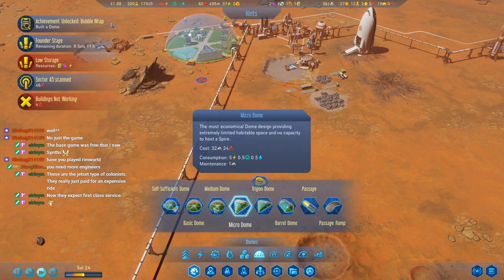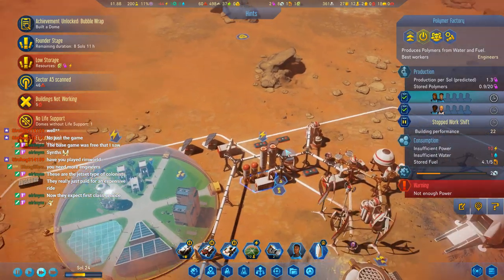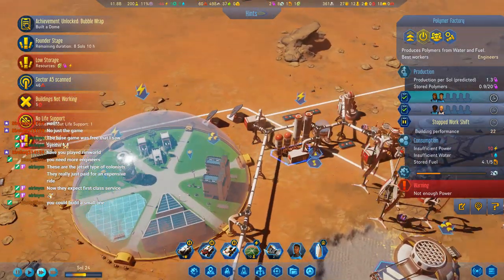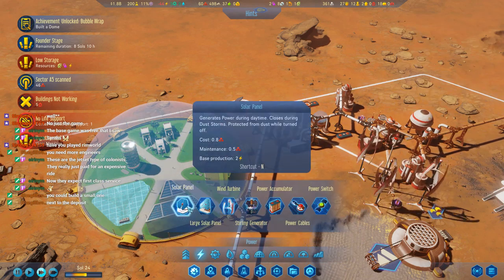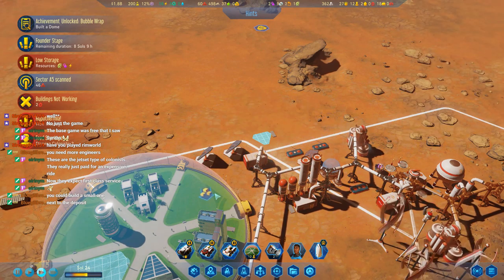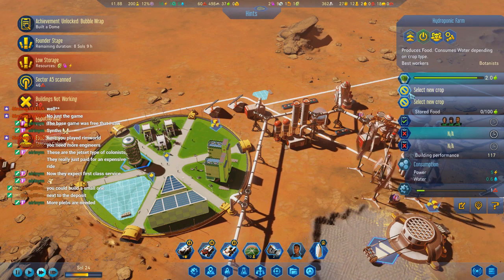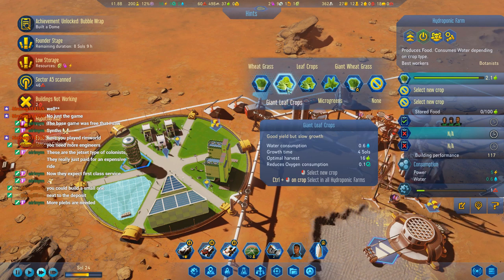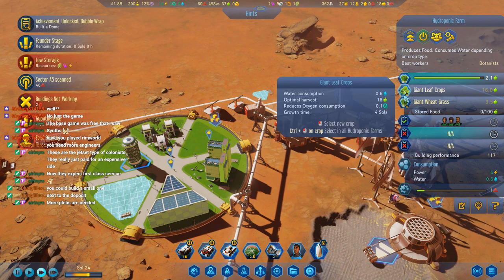We don't have enough polymer for that one — we need more polymers. Not enough power, not enough power. We have a food shortage. Food shortage — oh no. Giant leaf crops, giant wheat grass, please.